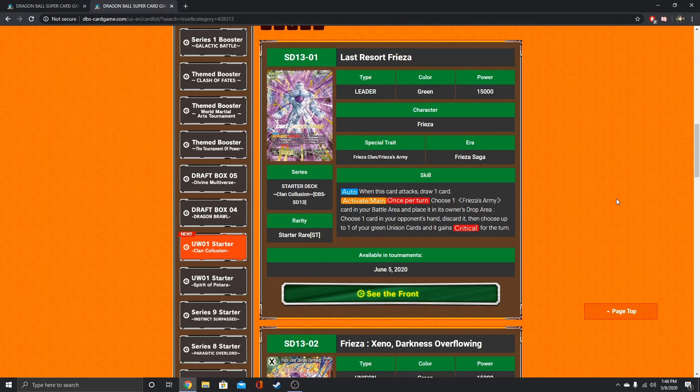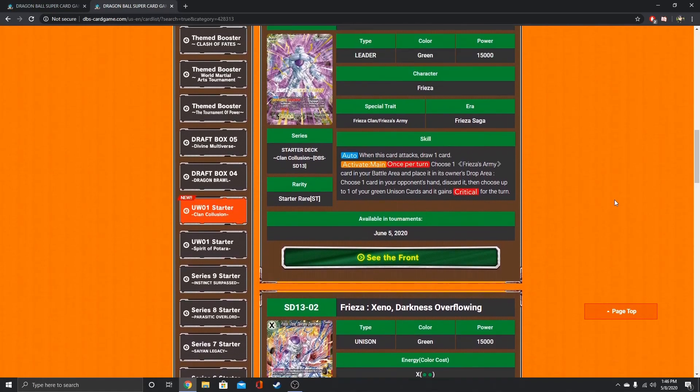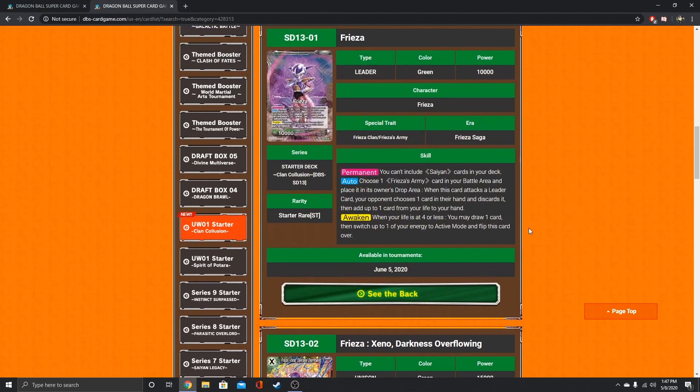Hope you guys enjoyed the video today. Let me know what your favorite green card was out of the whole reveal. Personally, I think mine was the Frieza Leader — I actually do enjoy it. I wasn't expecting this; it brought something new to the table. I like that it's just any Frieza Army card, so you could run it green yellow or even mono yellow. I think green would be the best way to run it. Let me know what your favorite card was, and I'll see you guys in the next video. Later!